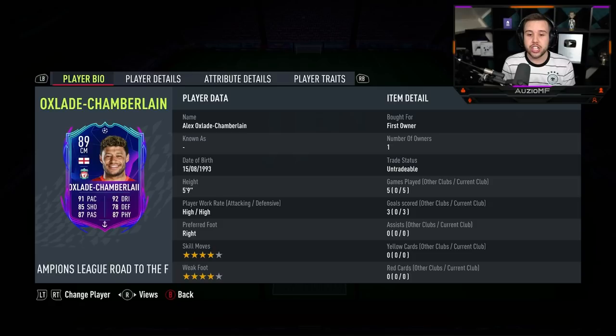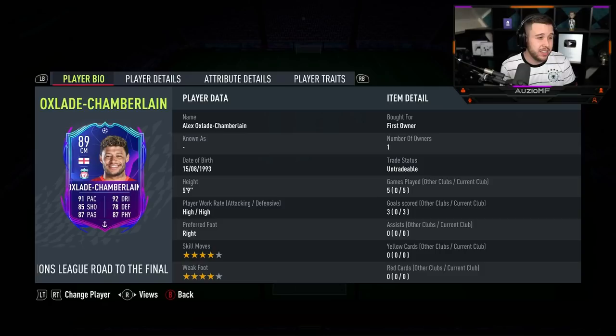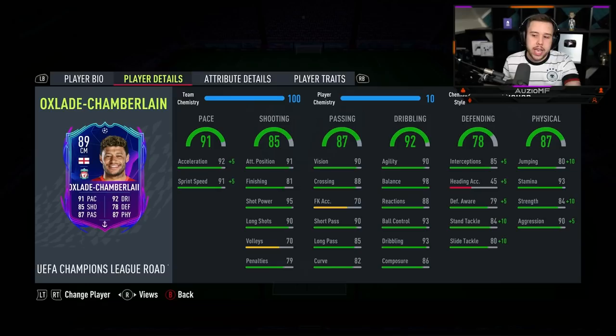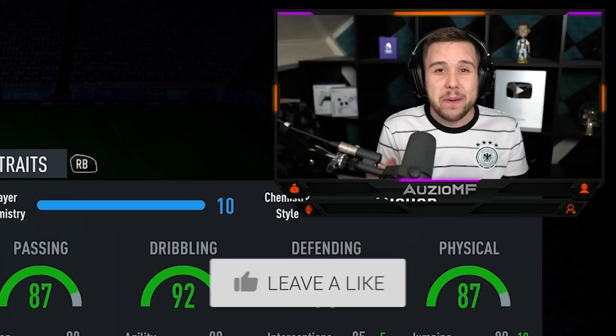Where does Chamberlain go in the midfielders tier list? It's a hard one. A decent comparison might be Lucas Torreira — but actually, with 5-star 5-star I would definitely take Lucas Torreira over him. This Ox card is really, really nice, especially with how all-rounded he is with the high-high work rates. But the strength definitely let me down today and certain interceptions weren't great. I'm going to put this card into A+. He deserves the A+ and he doesn't deserve to go into S tier. But as this is a Road to the Final card, he could become an S tier card.